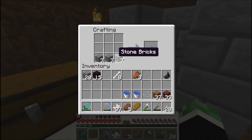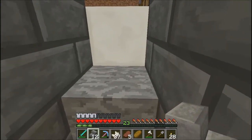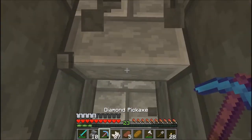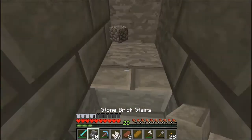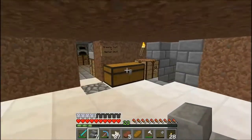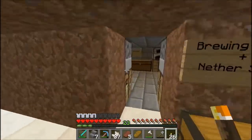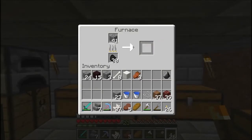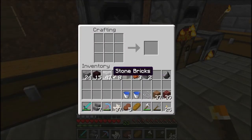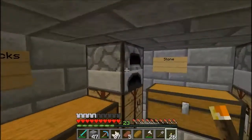Do we have enough to make some stairs? Yes we do. You have to do it like this, don't you? Doesn't this look awesome? No, no, no — this is what we have to do. Sick. That's awesome. Whoa, okay, that's a lot. Alright, nice.